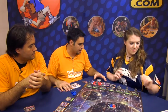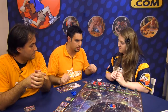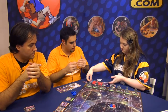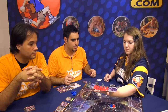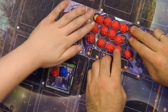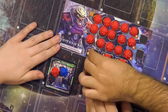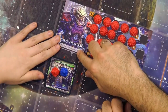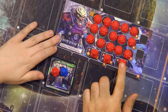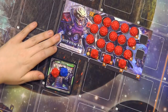Each player takes a player board that they have in front of them. Each player's board represents a unique alien race that only they have, and they have a special ability. These are the bases you can place on the facilities, and these are your mobile headquarters called MHQ. You already begin the game with one. These are really important throughout the game — they give you mobility and the ability to expand.